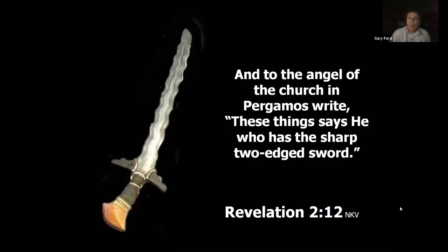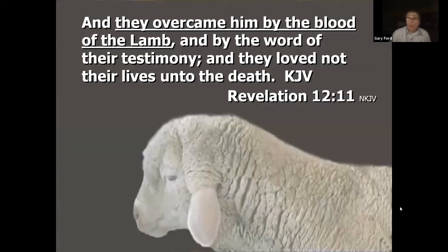Revelation 2 addresses the church of Pergamos: 'These things says he who has the sharp two-edged sword.' God's people overcome at the end of time: 'They overcame him by the blood of the Lamb and by the word of their testimony, and they loved not their lives unto the death.' God's people must be willing to stand up for him — they would rather die than be disloyal. Each of us needs our own testimony of what Jesus means to us.